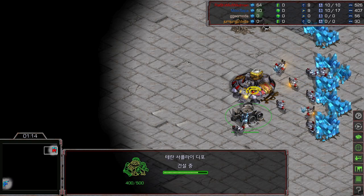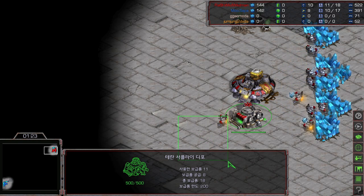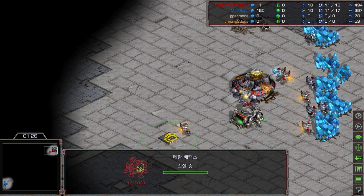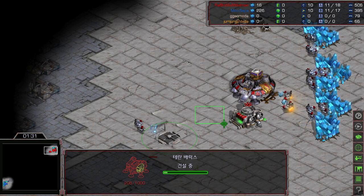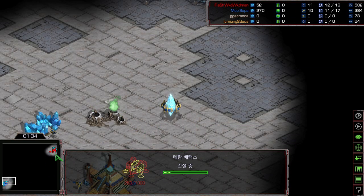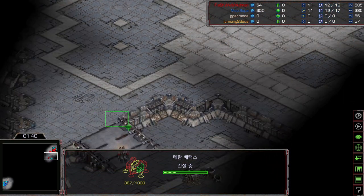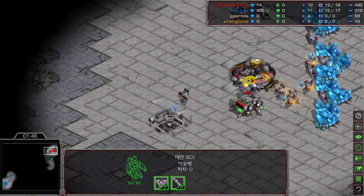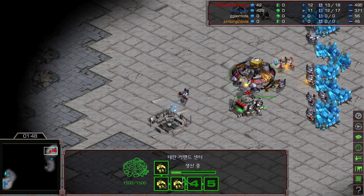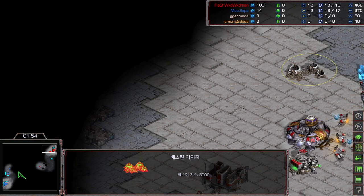Flash is making a supply depot at the bottom of the command center, and it looks like he's making the barracks on this side with another supply depot planned. Flash is sending out his SCV at 12, and making an extra marine and extra SCV. So looks like he's not going for the refinery early.